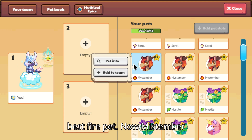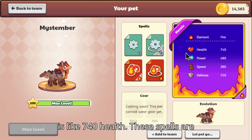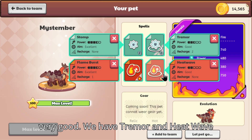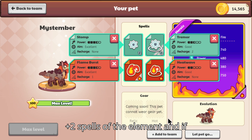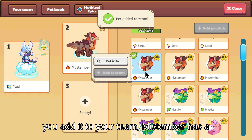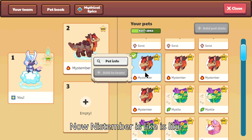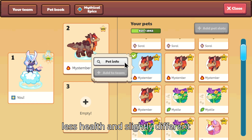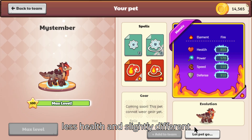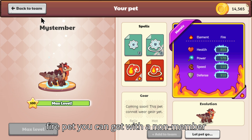Similar to Mistile, Mistember is the best fire pet. Mistember has 740 health; these spells are very good — we have Tremor and Heatway plus two spells of the element. If you add it to your team, Mistember has a pretty good amount of health at 850. It's similar to Mistile except a little bit less health and slightly different spells, but I think it's still the best fire pet you can get with a non-member account.